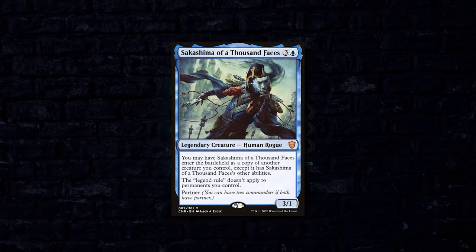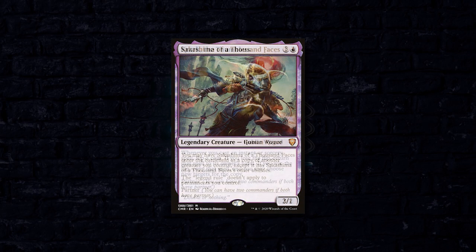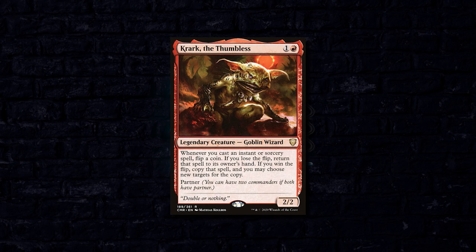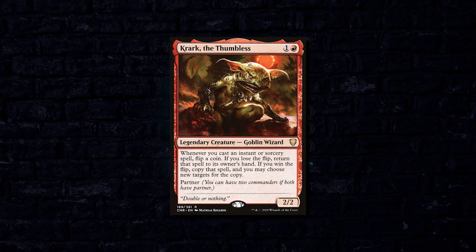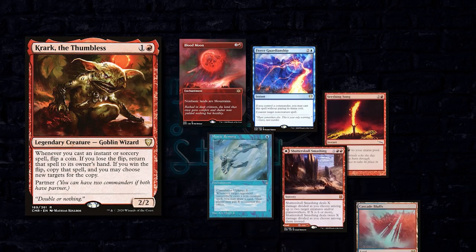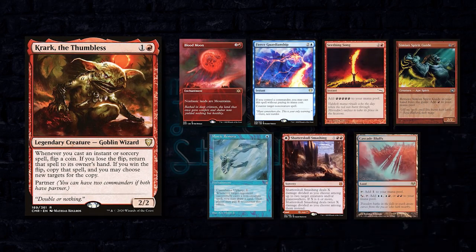Last up we have Nia playing the partner pairing of Sakashima of a Thousand Faces and Krark the Thumbless. This is a storm-style deck that wants to use Sakashima in conjunction with clones to make as many copies of Krark the Thumbless as possible in order to storm off with something as simple as a Lightning Bolt. Keeping a seven-card hand including a Blood Moon, a Fierce Guardianship, a Seething Song, Simeon's Spirit Guide, Mystic Remora, Shatterskull Smashing, and a Cascade Bluffs.